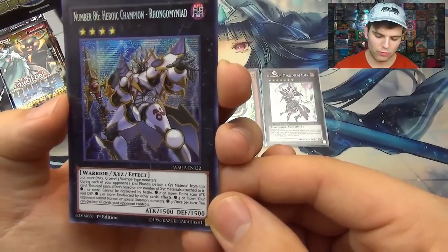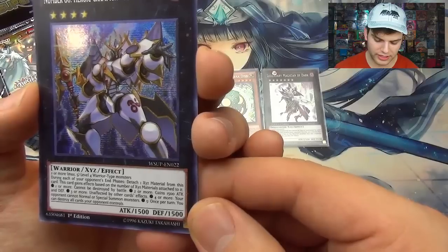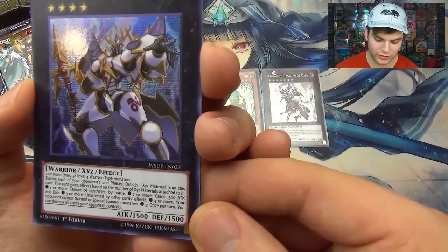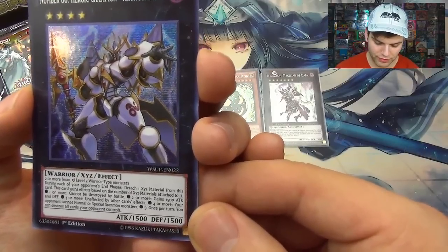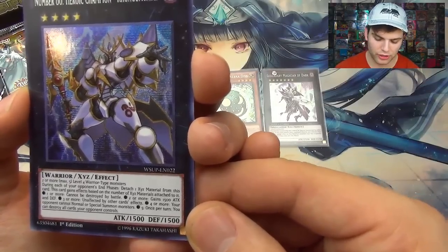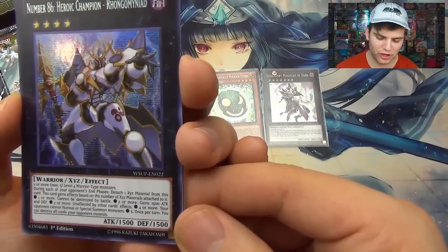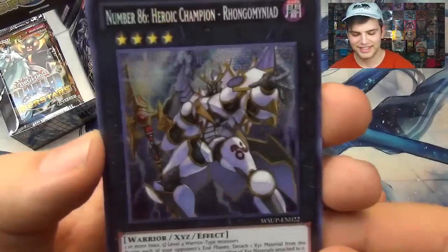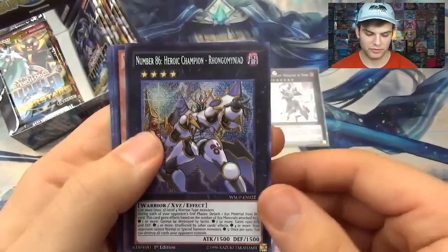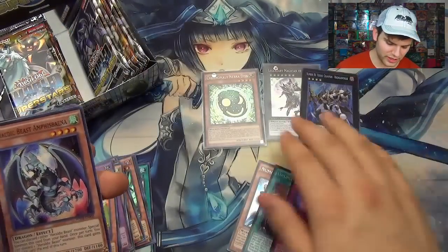You've got to see this effect. It's a Warrior Xyz, rank four, using two or more — max five — level four Warriors. During each of your opponent's end phases, detach one Xyz material from this card. This card gains an effect based on the number of Xyz materials attached: one or more — cannot be destroyed by battle; two or more — gains 1500 attack and defense; three or more — unaffected by other card effects; four or more — your opponent cannot normal or special summon; five — once per turn destroy all cards your opponent controls. I play Samurais but this will also work in any deck that plays Warriors like the Satellar Knights.